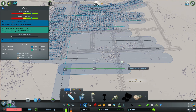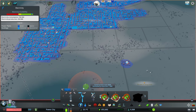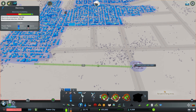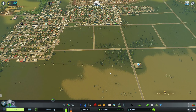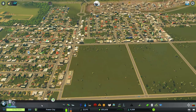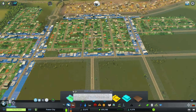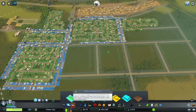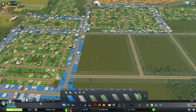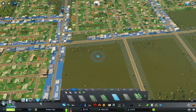We're probably gonna want to get water and then these guys are gonna need some form of power. Let's bring the power line all the way out here — that should be good. We need a lot of residential too. Let's start building some of these areas out before we continue the oil setup.